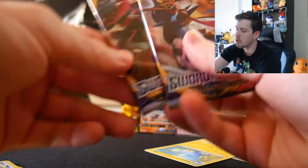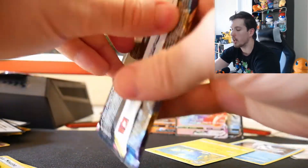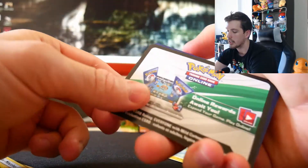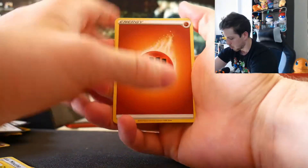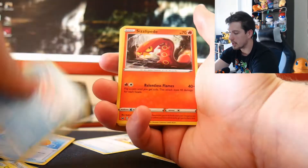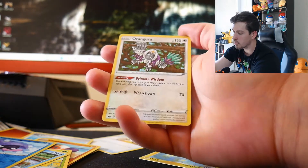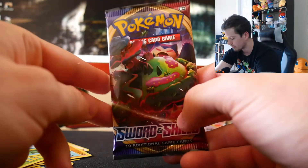Two packs left — a Snorlax pack and a Danger Doggo pack. Wish me luck. Pack: Rotom Bike, Big Charm, Seaking, Sizzlipede, Yamper, Clobbopus, Cottonee, Trubbish, Reverse Shellder, and on the end an Oranguru holographic. Not the best, but I'll take it. Let's go final pack!